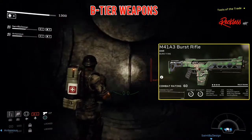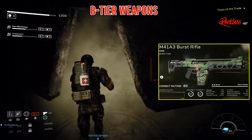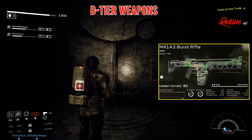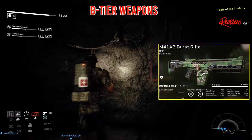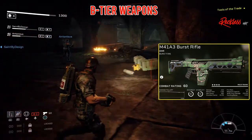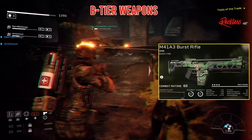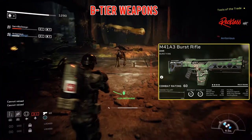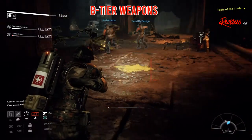The M41A3 Burst Rifle is a burst firing DMR. It has an accuracy of 85, stability of 90, damage of 118, reload time of 2.0, max ammo of 480, stumble chance of 10%, fire rate of 2.6, mag capacity of 60, and a weak point damage of 250%.